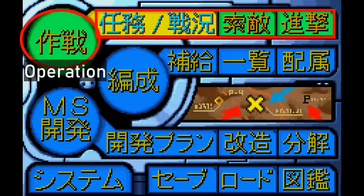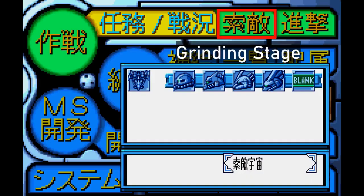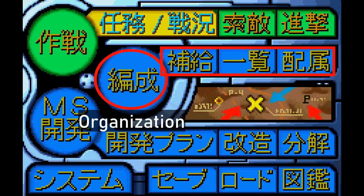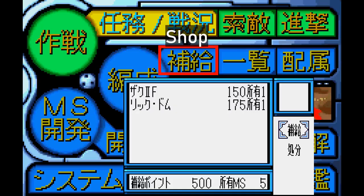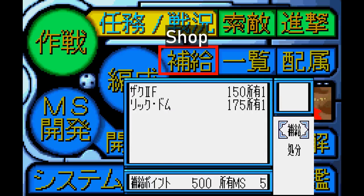The top tab, called Operation or Sucks-In in Japanese, is where you get to your mission briefing, the designated grinding stage, and whatever the current story stage is. Right below that is Hensei, or Organization. This is where you can access the shop, allowing you to purchase mobisuits and parts, as well as sell off the stuff you own. If your unit dies in a mission, this is where you can buy it back, just like in G-Generation Advance.